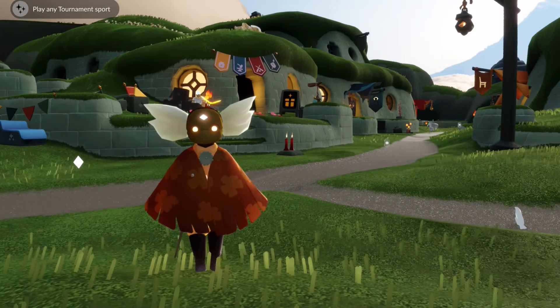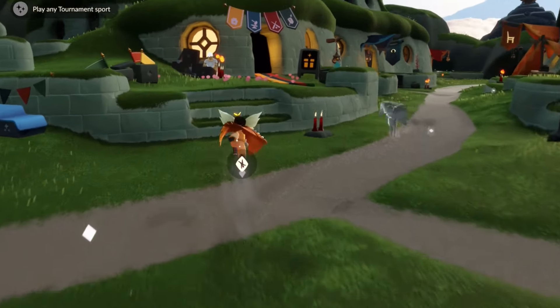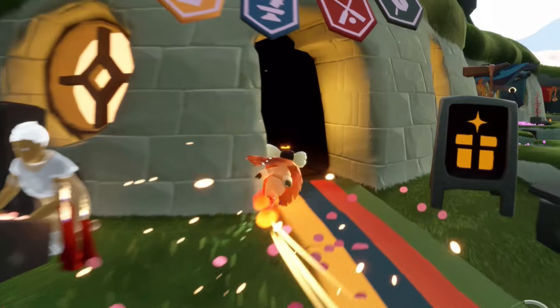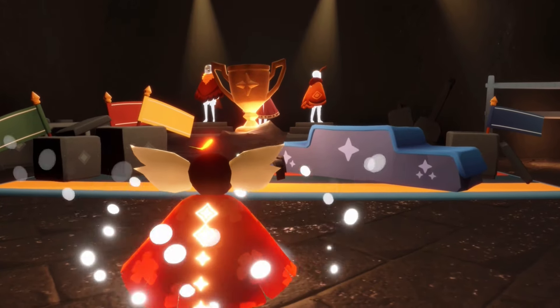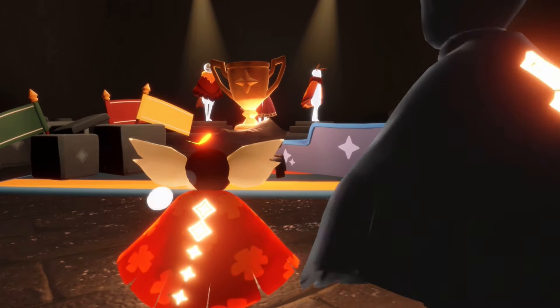It looks like we have a brand new quest which is to play any tournament sport. This goes alongside the Tournament of Triumph event that's on right now. So what we're going to do is go into the tournament area. You can go to this event room and sit down, or if you're in the old home space you can just sit down at the portal that's probably right behind you.